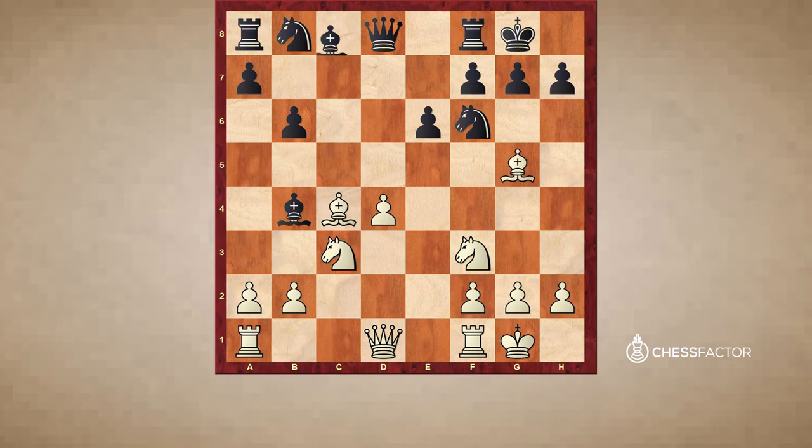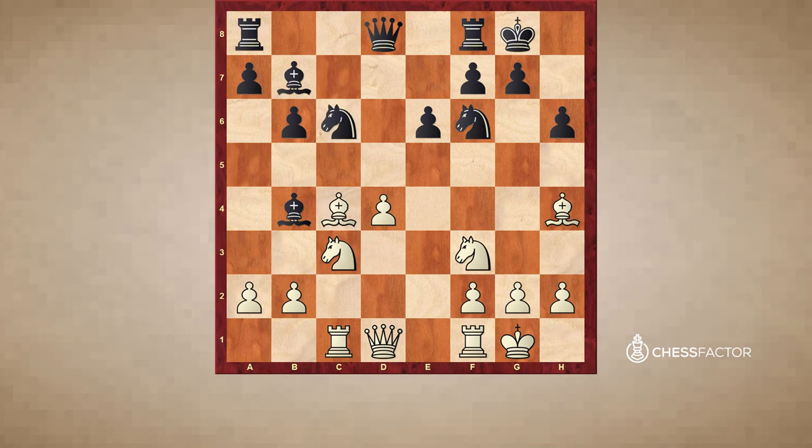Bg5, Bb7, Rc1, and he played h6 to question the bishop. Bh4, and now he played Nc6. So now d5 will never really be anything special — not here because of simply Na5. The bishop will be attacked and then Black will take and maybe win the pawn. So d5 is really not working here, not with the bishop on c4.